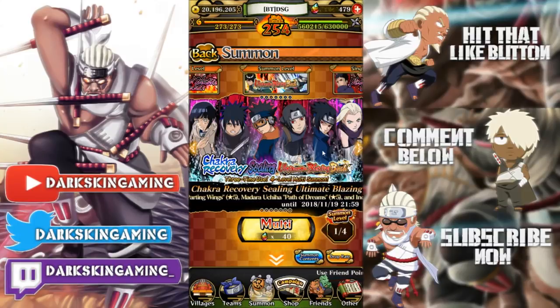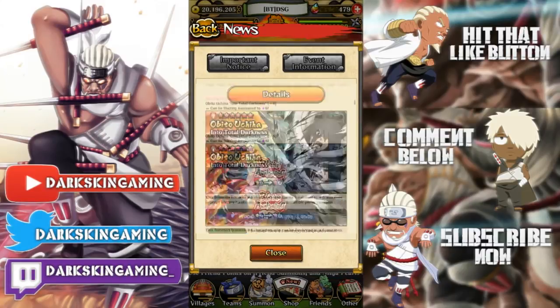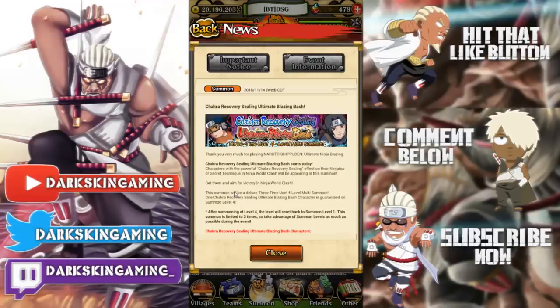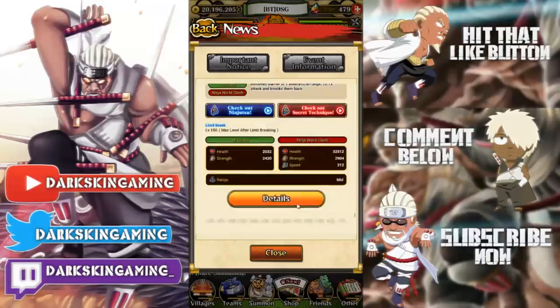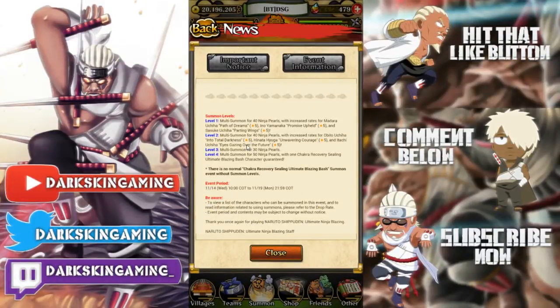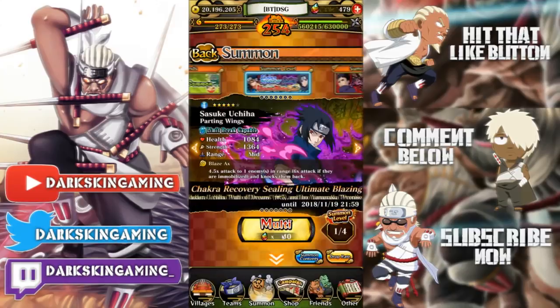Going on to what the banner has to offer - scroll down here. The first multi summon is 40 ninja pearls with increased rate for Madara, Ino, and Sasuke. The second multi is 40 ninja pearls with increased rates for Obito, Hinata, and Atachi. The third one is 30 ninja pearls and the fourth one is 50 ninja pearls, and you're guaranteed one of those units.